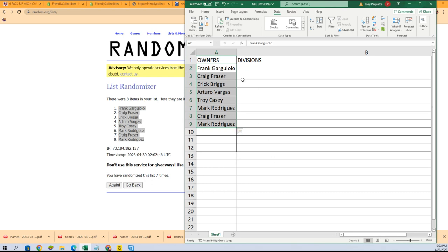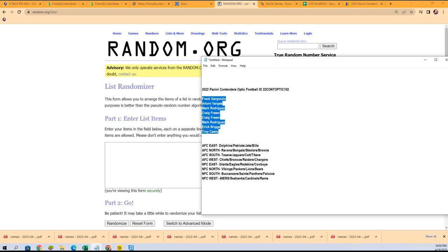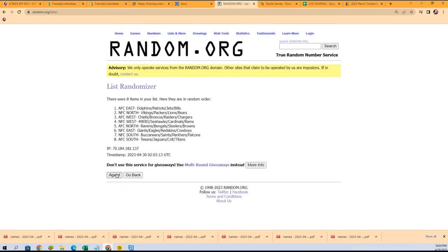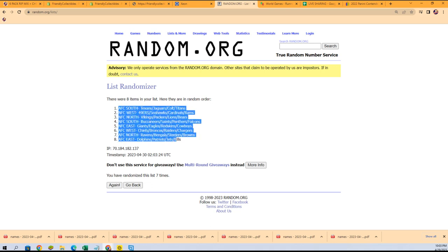Now time for the division random — seven times through of course. Oh, what's it gonna be coming up out of here? Lucky number seven! We got the AFC North — one of the best division spots, and there are so many ways to hit in here, so many great things you can pull.